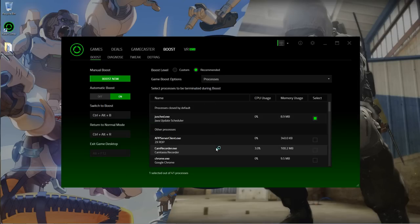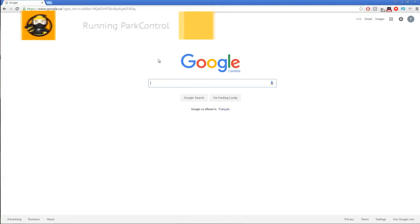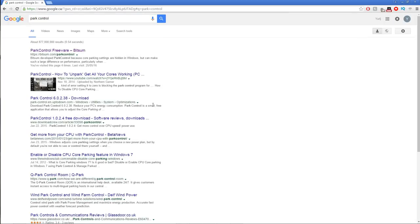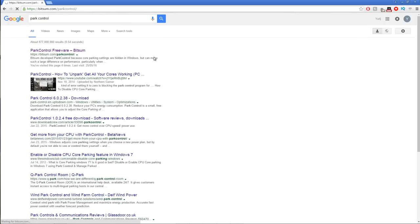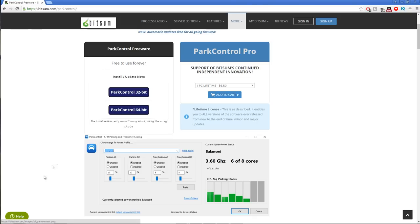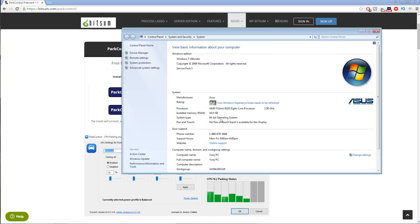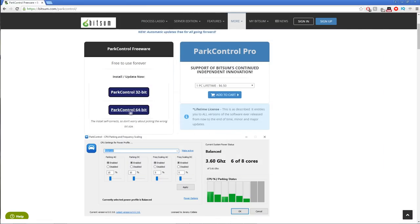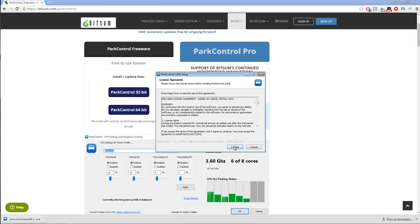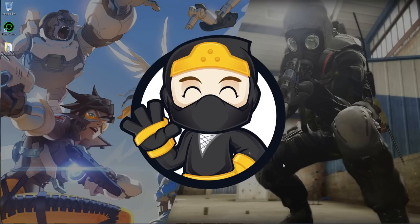The next method is to use Park Control, which forces your computer to run on all its cores for any game you play — this can significantly boost FPS. Go to Google and type 'Park Control', click the first link, then choose either 32-bit or 64-bit. To find out which, right-click My Computer in the Start Menu, click Properties, and look for System Type. Mine shows 64-bit, so I download the 64-bit version.